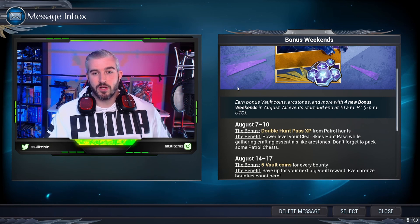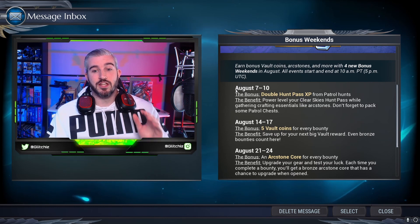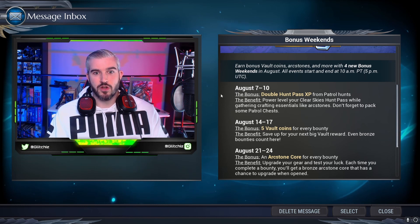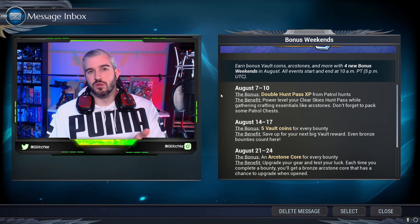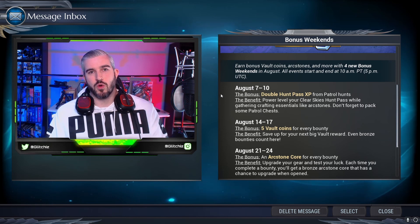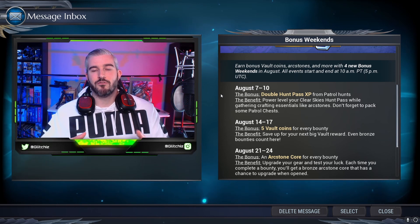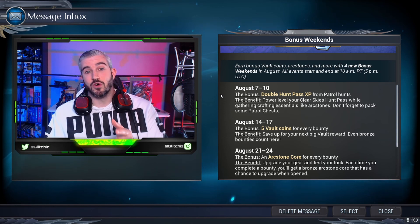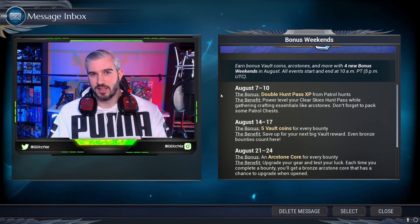Next weekend, from August 14th through the 17th, we get an additional five vault coins for every bounty that we complete. For those who don't know, the way the seasonal Hunt Pass works is once you hit the level 50 cap you can still level up, and for every level after 50 you get five vault coins as a reward. The quickest way to level up is through bounties, but bounties themselves never give you vault coins — just experience. So during that weekend, not only can you get vault coins from leveling up, but you'll also get five vault coins every single time you complete a bounty.